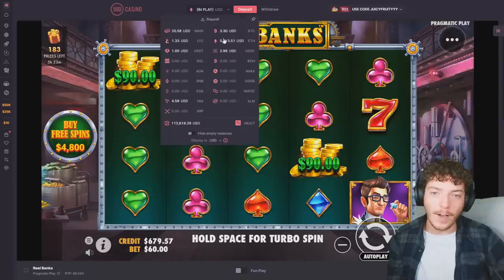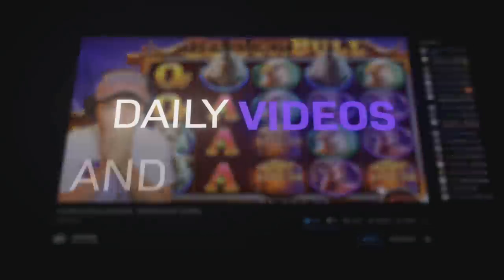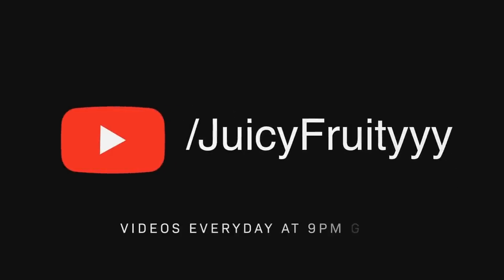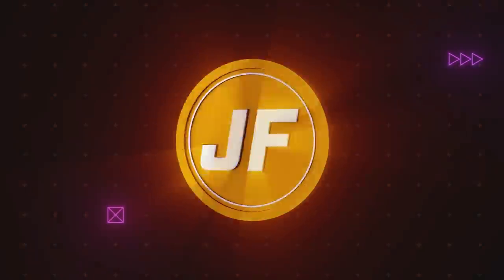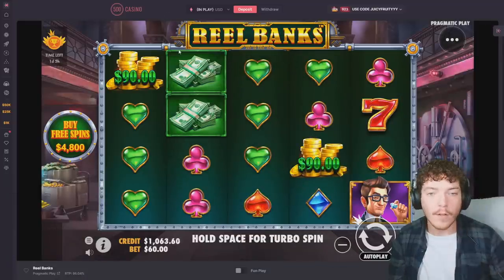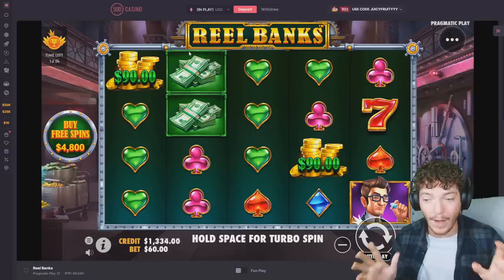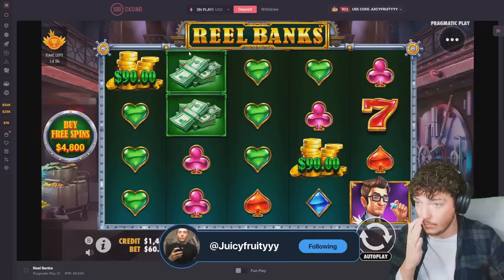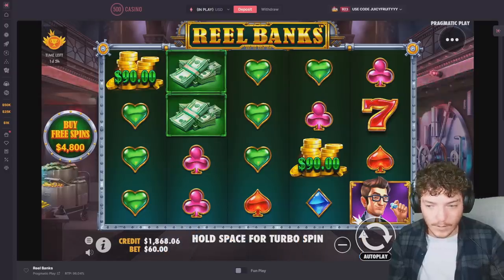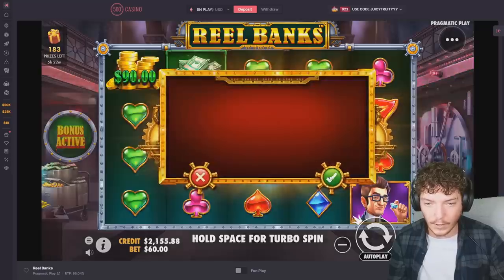Welcome back to 500 Casino. I've got $5,113 to play. Let's do an all-in challenge on Real Banks. I've done a video on this in the past — it's actually a really good slot. Going all-in only means we go all-in until we get a balance we're happy cashing out with. It's pretty brutal and historically not a very good series profit-wise. $4,800 is the closest we can do to an all-in since it jumps from $4,800 to $5,600 — close enough.